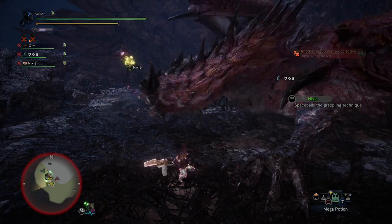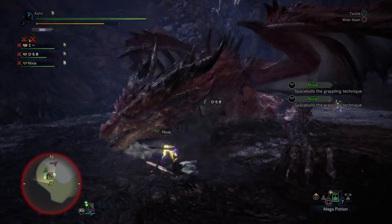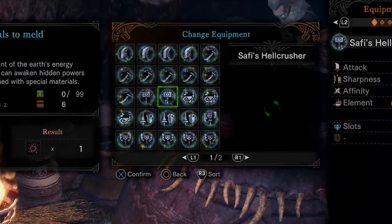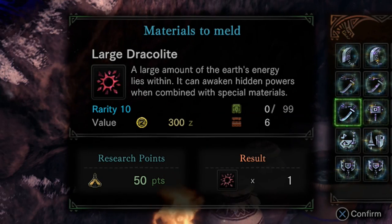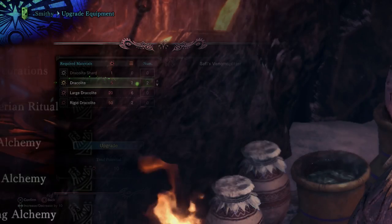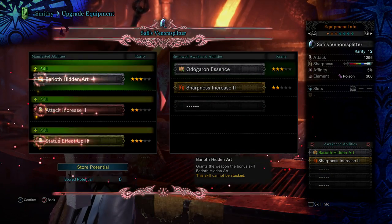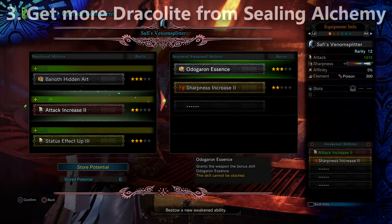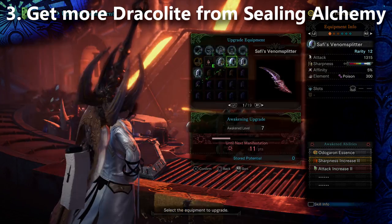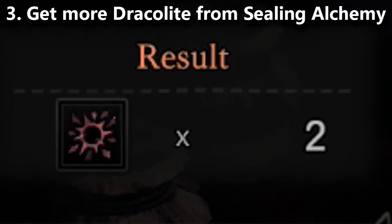Tip number three is also related to using your Dracolite more efficiently, and this one involves the Elder Melder. Sealing Alchemy is where you take a Safi'jiiva weapon you don't need and trade it in at the Elder Melder for a large Dracolite. Did you know if you upgrade your Safi'jiiva weapon up to level six Awakening before trading it, you will get two large Dracolite?